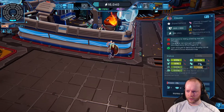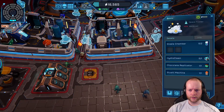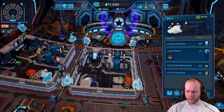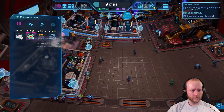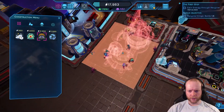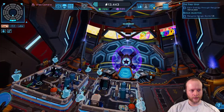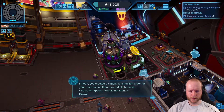Some aliens are thirsty and need hygiene — like a hydro clean. I can build a building for that. I also built a communication center. The narrator sarcastically comments that I created a simple construction order for my fuzzies and they did all the work — sarcasm speech module not found.